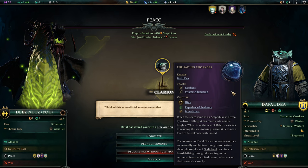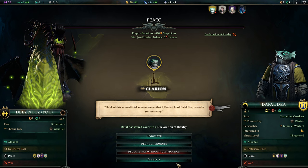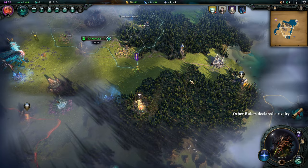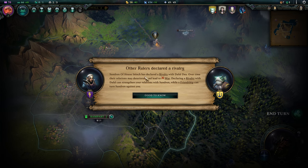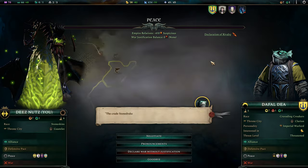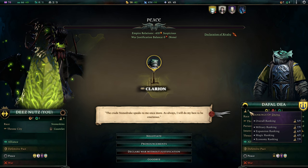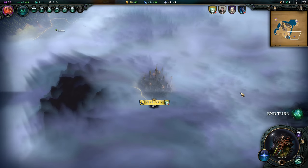A rivalry has been declared against us — probably by the crusading croaker. He's above ground, across the ocean, to the east — well away from us, not really a major threat. Sundran also declared a rivalry against Defaldea. I'm not going to spend money declaring rivalries. How is Sundran compared to us? We are rank 9 in basically every way except magic and expansion. He is rank 5, but his military is rank 7 — just slightly stronger than us. I'm not too concerned about him.